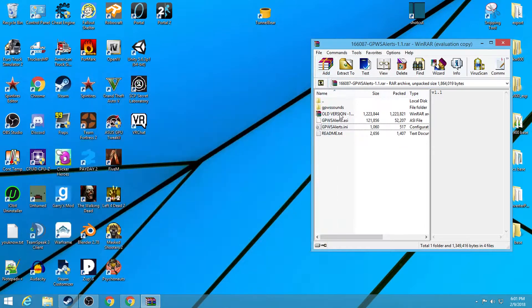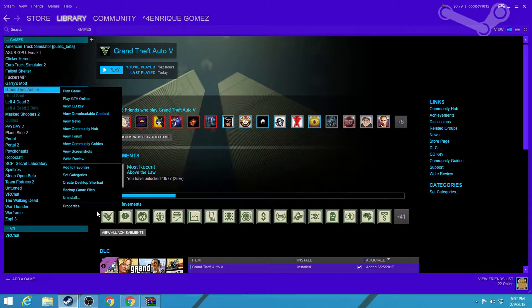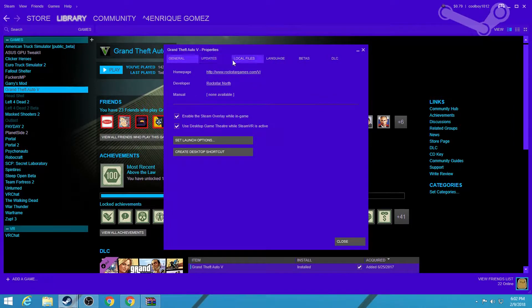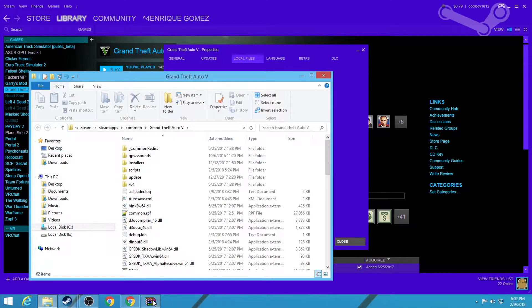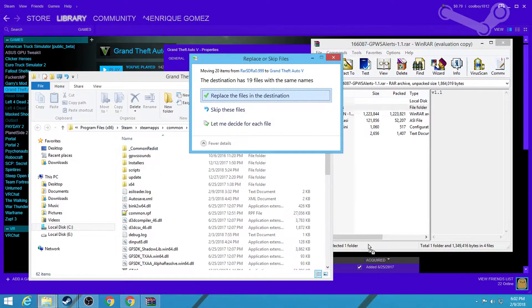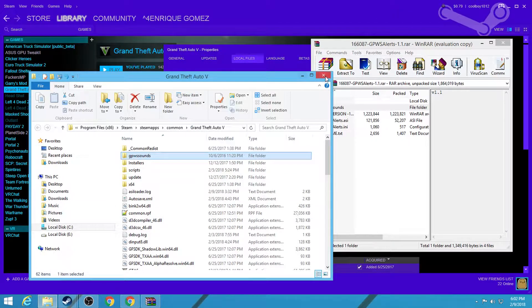Now I'm going to show you where to put the GPWS sounds, or else this mod won't work on FiveM correctly — you won't hear any sounds like 'pull up' or any of that. All you're going to want to do is right-click, click on Properties, Local Files, Browse Local Files, and just drag and drop the GPWS sounds into there. I already have it on there.